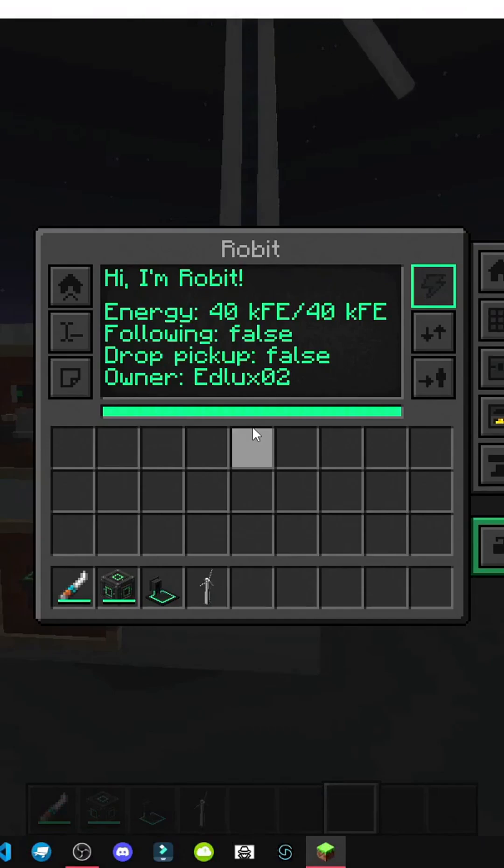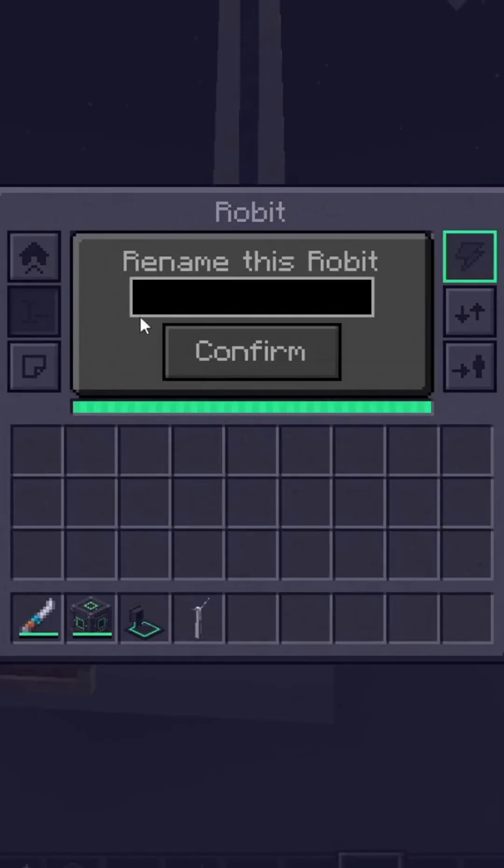What's it for? Well, to charge Robert, of course. So who is Robert? Robert's a little critter we can upgrade.